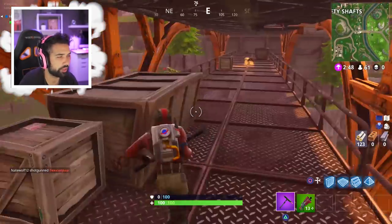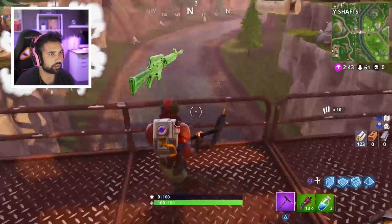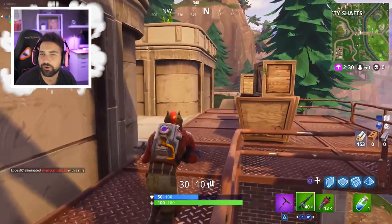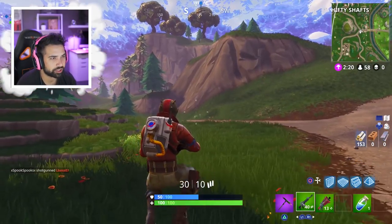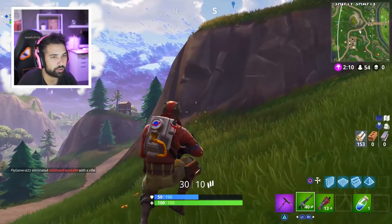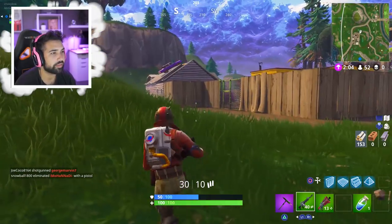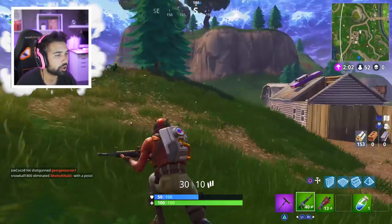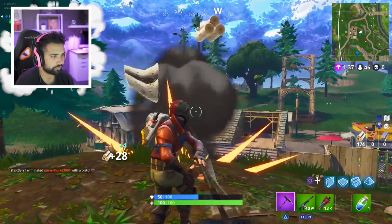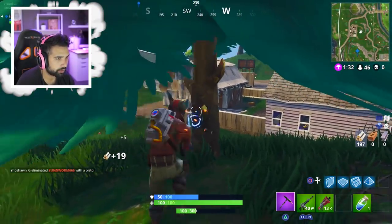We're on a scavenger hunt — need a weapon before we go in. I'm gonna get the chest here on the bridge first. That spot right there is definitely the spot, guys. We got minis now so we're in somewhat of a condition to fight these dudes. What happens if they find the treasure before we do — are we still able to find it? We have to find a hill with a car or a house with the car. That's the chair a hundred percent, and that's the roof with the car.